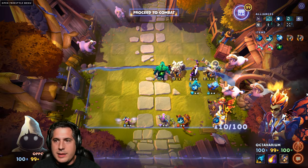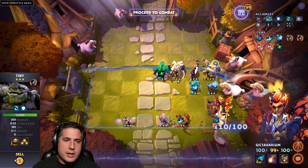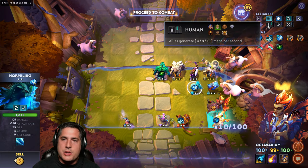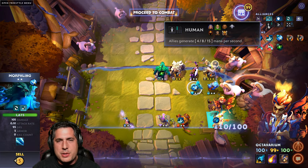Overall, this is a build about taking a bunch of different units and synergizing them together very well. You're getting a three-star Tiny effect - he's very tanky. Morphling over Crystal Maiden in this build - yes, I know that you lose your human bonus, but that mana is overrated. The four mana per second is overrated.